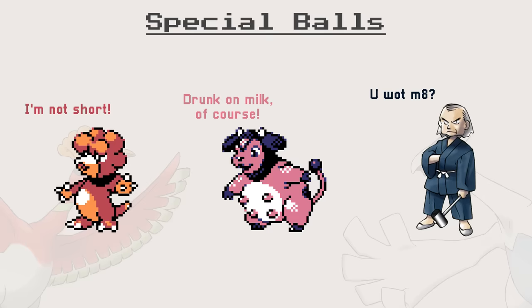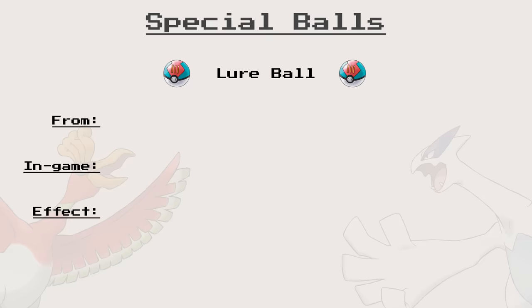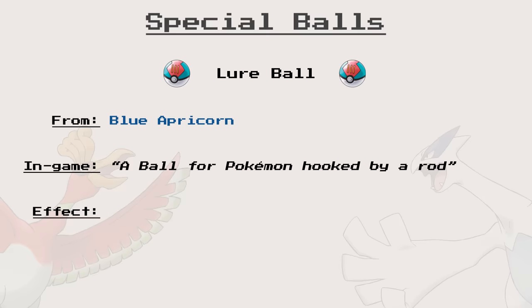So it is time to play a game: Working or Busted. We start with the Lure Ball, made from blue apricorns. The in-game description states: a ball for Pokémon hooked by a rod. The ball multiplies by 3 the Catch Rate of a Pokémon if you are fishing. Not the most useful ball, as most fish Pokémon are easy to catch, but still working as intended.